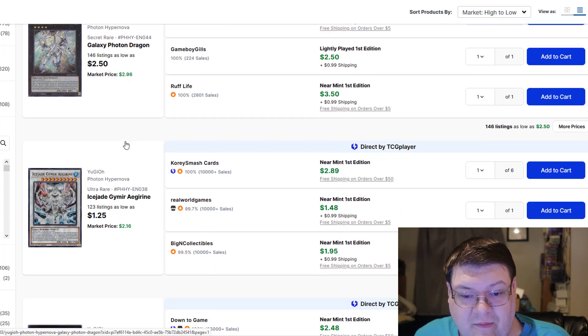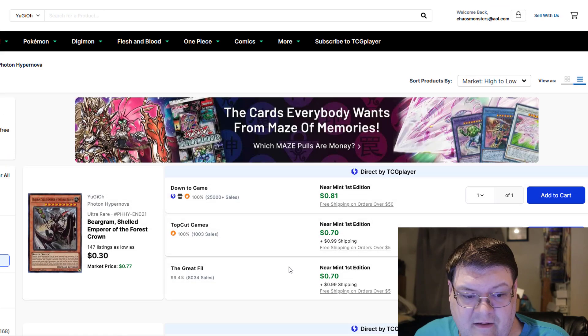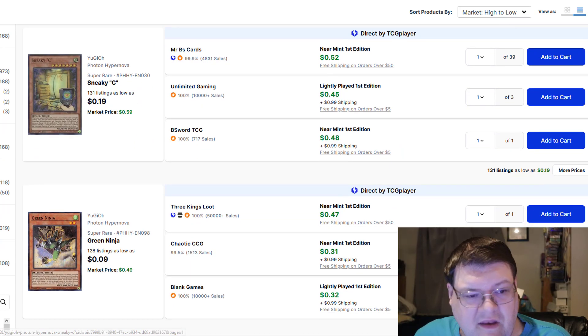Galaxy S Photon Dragons for $3 — that is not a happy time to see; that's so ridiculous to me that those are what we're dealing with right now. Sneaky Caesar, $0.45.